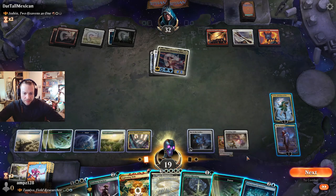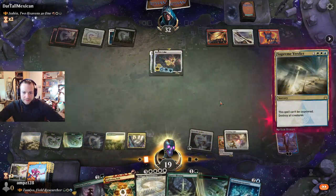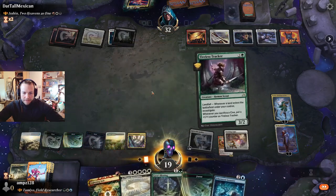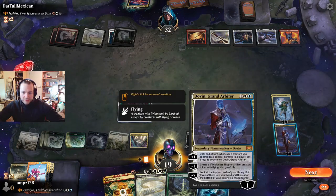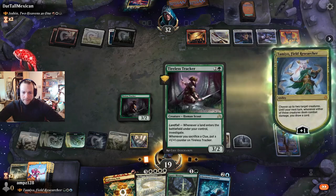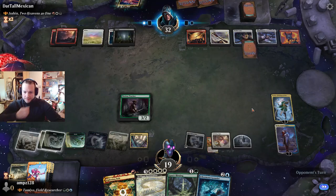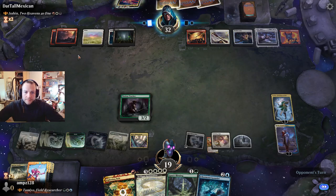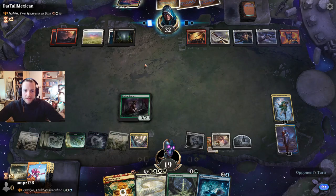So what do we do? We block. This is no mere trinket. Can we play Ishin right now without another land? We can make a samurai token but the tracker is bigger next turn.